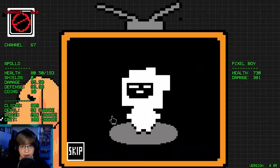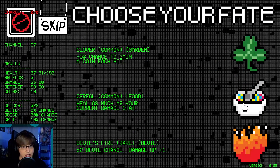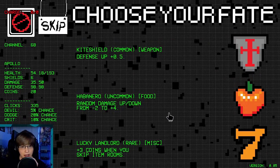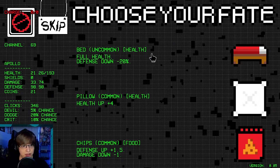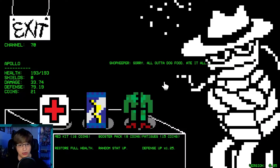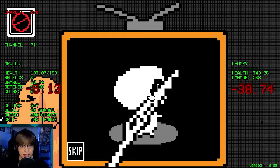2 times damage when below 25% health — sure. Oh geez, we're about to die! Heal as much as your current damage stat — sure. Go up to 72 — give me damage. Full health, defense down 20%. I think we gotta do it honestly — our defense dropped so much. Now we're at full health. We'll bring our defense back up with that item.